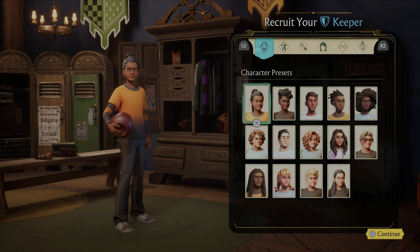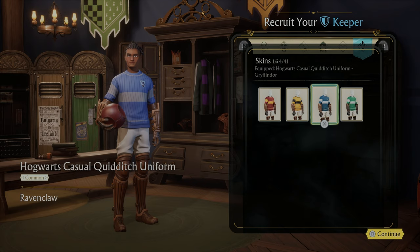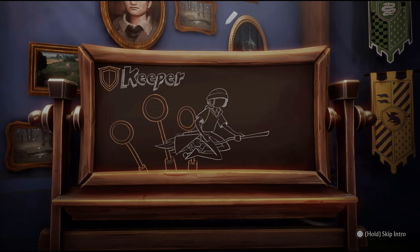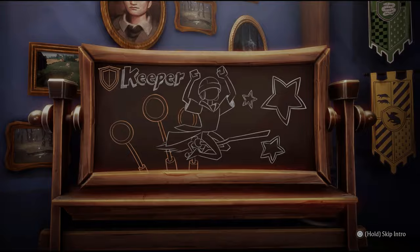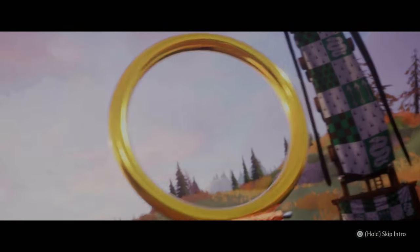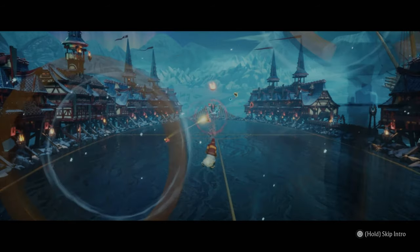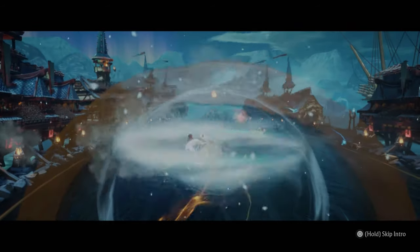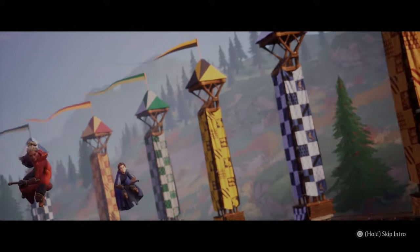Now we're going to do the keeper tutorial. We've got to make another character. There's my keeper. Quidditch would be rubbish without the keeper guarding the goals — a good defense can make all the difference. Your team's keeper has one very important job: stop that Quaffle. So the keeper is, as expected, a goalkeeper, and we're going to be on the defense for this tutorial.